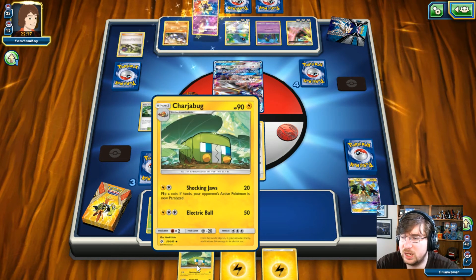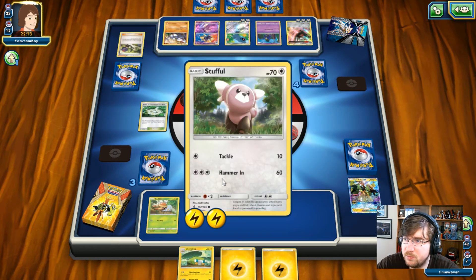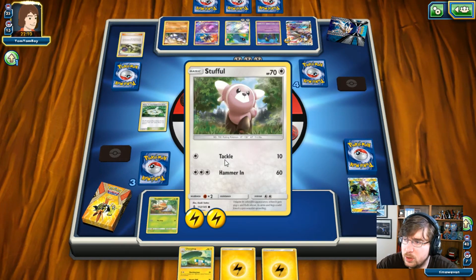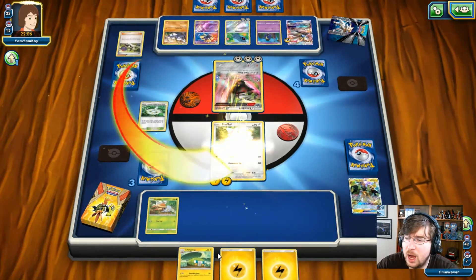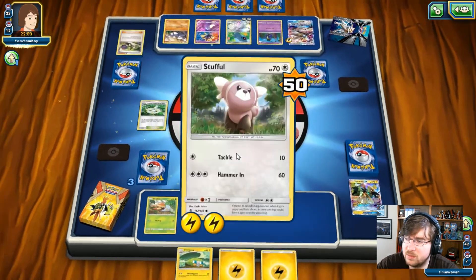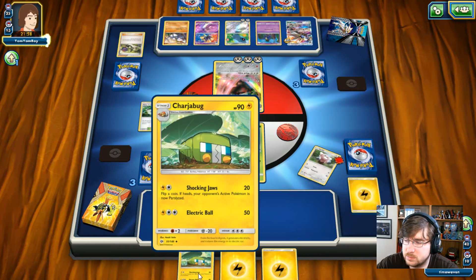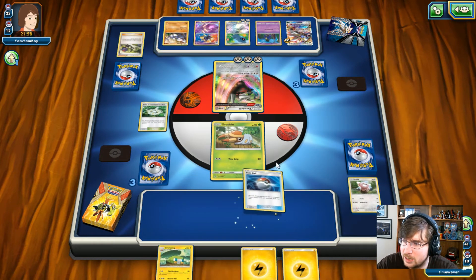We do get the Charjabug so we can evolve, which is kind of nice. I would have preferred the Bewear. We're probably going to go down here — he will be able to attack us twice, and unless I get a basic Pokemon, I will be going down. Here comes the Mudslap again — down comes Stufful. I will definitely be losing this matchup. Against Solgaleo, apparently Tapu Koko can't handle it. Up comes the Charjabug — we're going to attempt something and we fail.